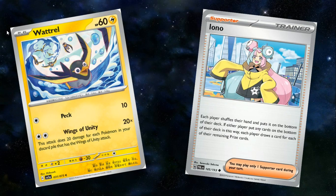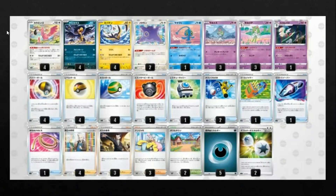Stuff like Flying Pikachu for example, or Lugia. We also have the new Iono supporter card, which says each player shuffles their hand and puts it on the bottom of their deck, then each player draws a card for each of their remaining prize cards. With single-prize decks, your opponent will often be taking prizes before you, so being able to Iono up to that point means you can have a lot of disruption in the early game and hopefully disrupt the opponent so you can get set up properly.